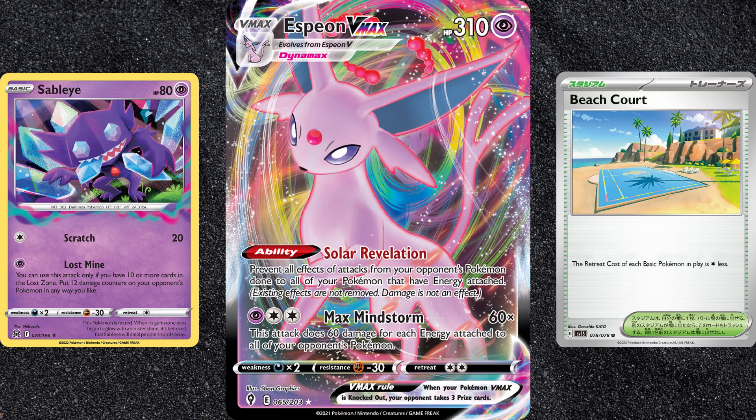Against Lostbox, you have to be a bit more creative. They have a lot more tools at their disposal, so relying on Charon's Care is a good strategy. Same with Judge. Forcing your opponent to use Comfy to draw cards late in the game can run them out of precious resources, hopefully giving you an opening. If you're willing to spend some more credits, there are more ways to deal with Lostbox.